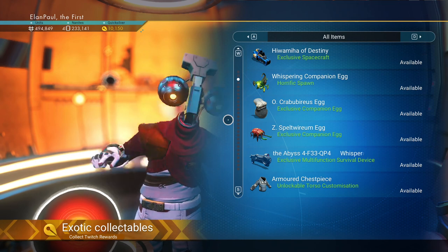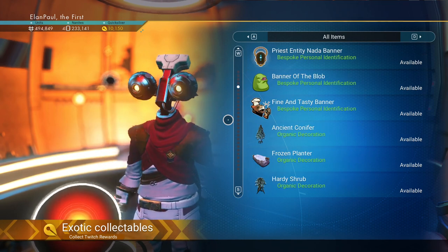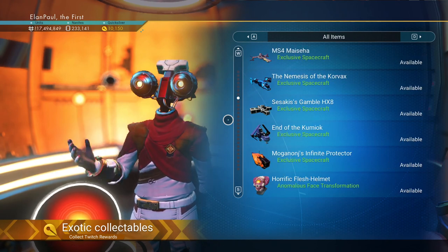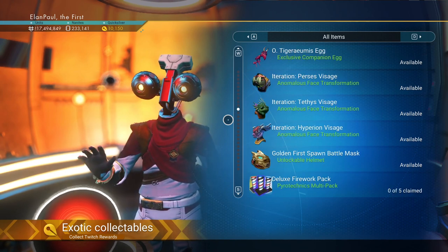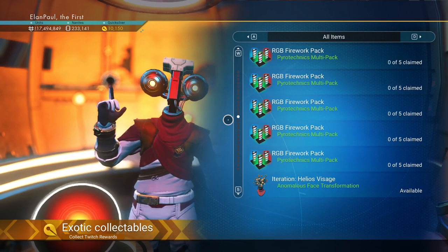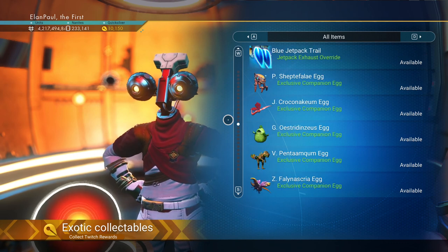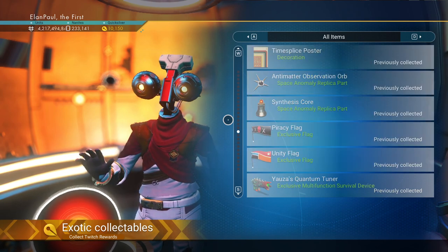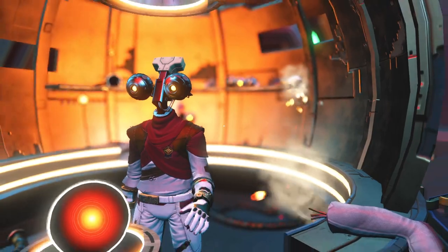I could get all these things if I wished. I've already got the armor and everything else in here — including many fireworks, pets, visages, and things like this. It's very neat to be able to get these things. There are certain things that are my favorites that I get every single time I play a new save. I encourage you to just go through and enjoy the things that you can get. I've collected a bunch of stuff on my main save here.